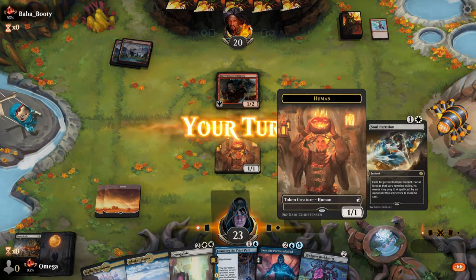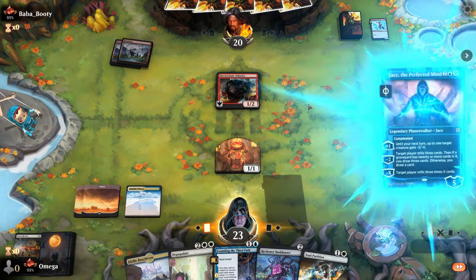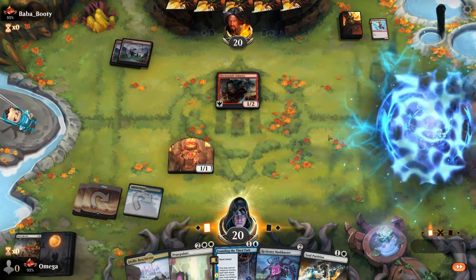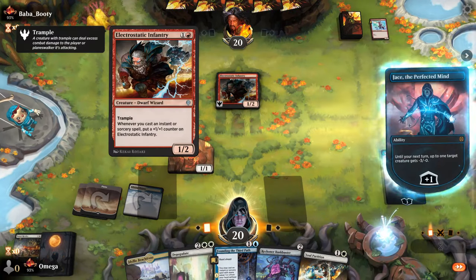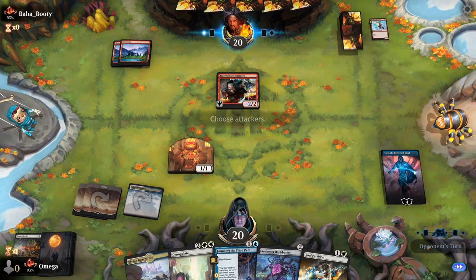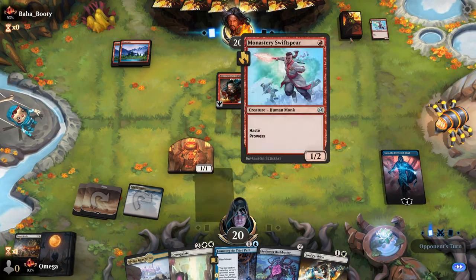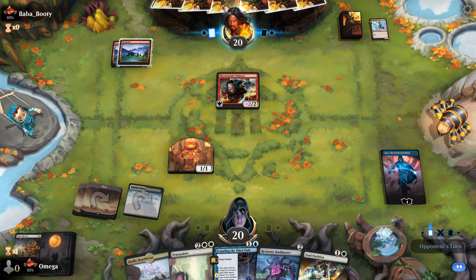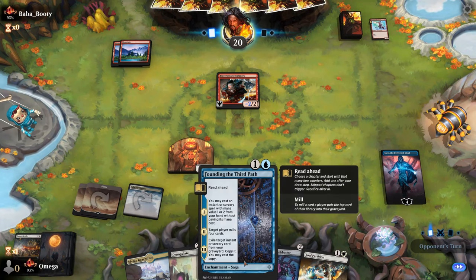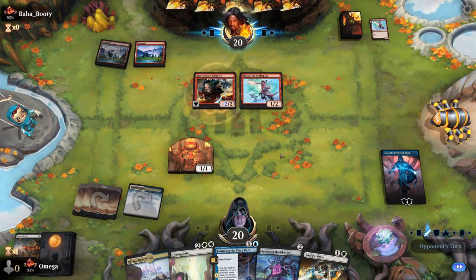He traded for a one-one token basically, which is worse for us. We go for Jace — we pay a lot of life but we have even more now. We can pump it so it absorbs a lot of damage. We could attack, but something pesky with haste might come. We just need to keep stacking Jace, maybe get some Bankbuster action, and at some point use Founding of the Third Path to get Reverie again.